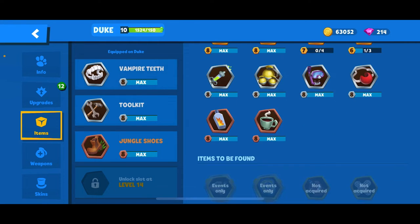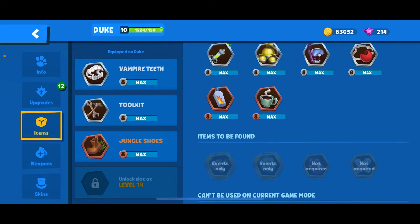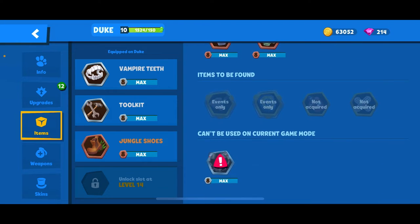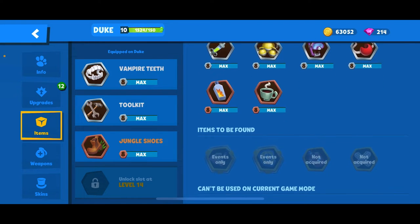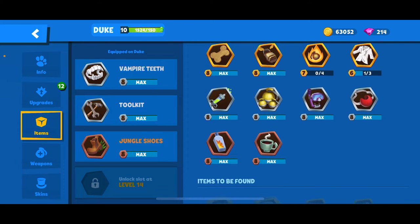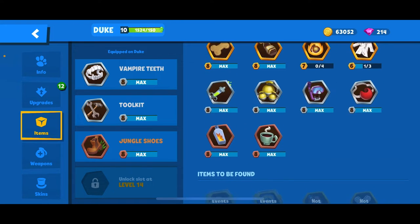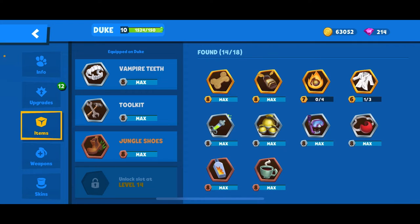Vampire Fangs — normally I would definitely recommend Bandages. The reason I'd recommend Bandages is because Duke's passive is that he goes faster when he gets damaged. So with Duke, you actually kind of want to take damage, and Bandages can act like a 'hey, you're taking damage, so here's some health back.' I would normally recommend Bandages, however I don't have them, so Vampire Fangs will have to suffice.